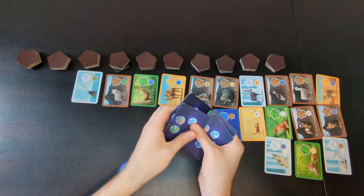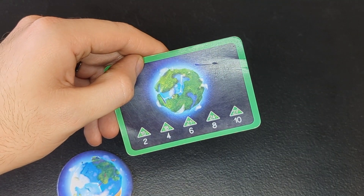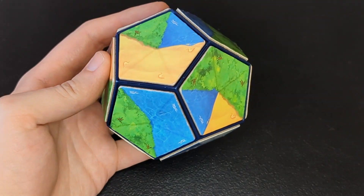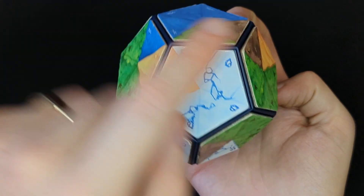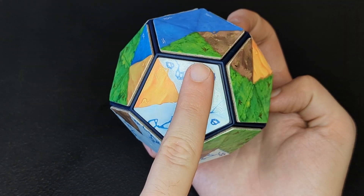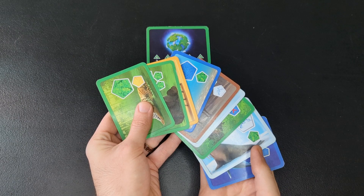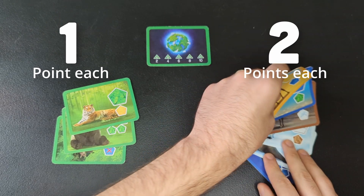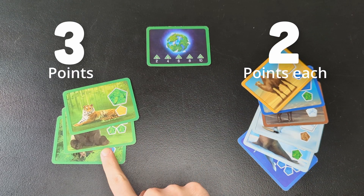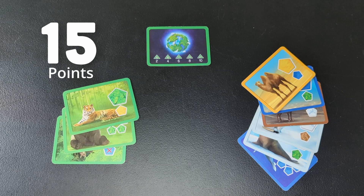Give one secret objective to each player to look at. Your secret objective adjusts how you'll score at the end of the game. First of all, this gives you points if you collect a lot of a particular habitat type. Count the number of triangles that you have in your target habitat. For example, this planet has 19 green triangles, which is more than 18, so it's worth four points. Then each animal you collect is worth one point, and you get a second point for each animal that doesn't match your secret habitat goal. So you get one point each for some animals and two points for others — that's 15 points from animals plus four, for a total of 19.